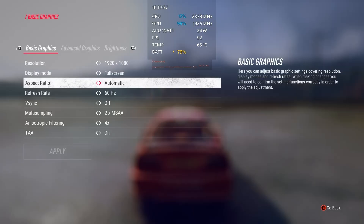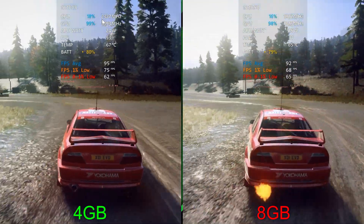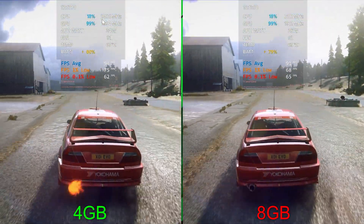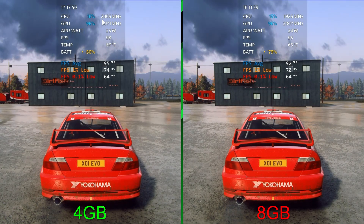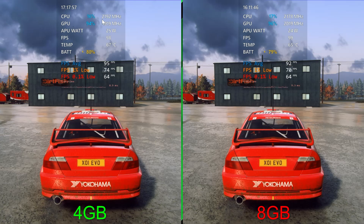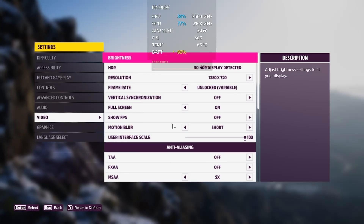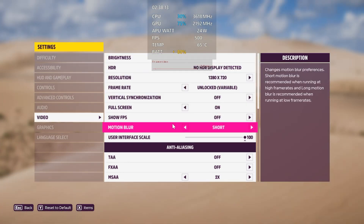On to Dirt Rally, running 1080p at medium preset. It looks like we're getting a slightly higher fps average and 1% on the left. Wrapping up: 95 for the average on the left versus 92, 74 for the 1% versus 70, and we got the same 0.1% lows at 64. Moving on to Forza Horizon 5, running 720p with medium preset.